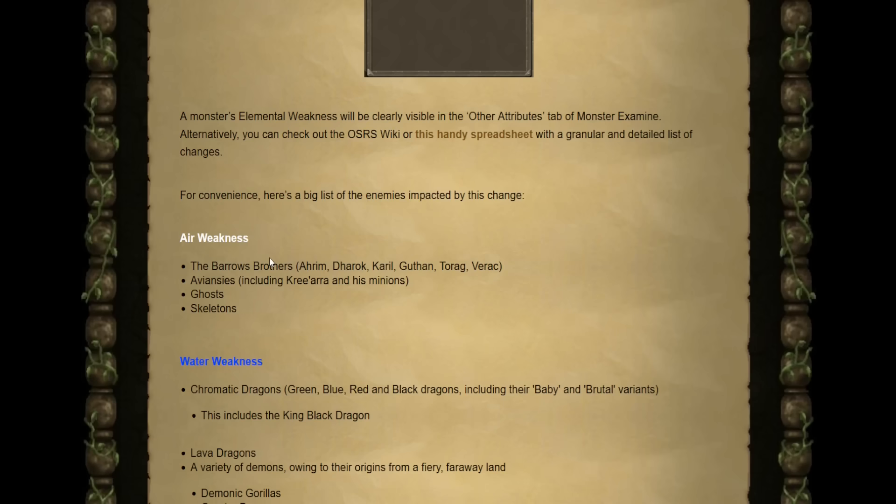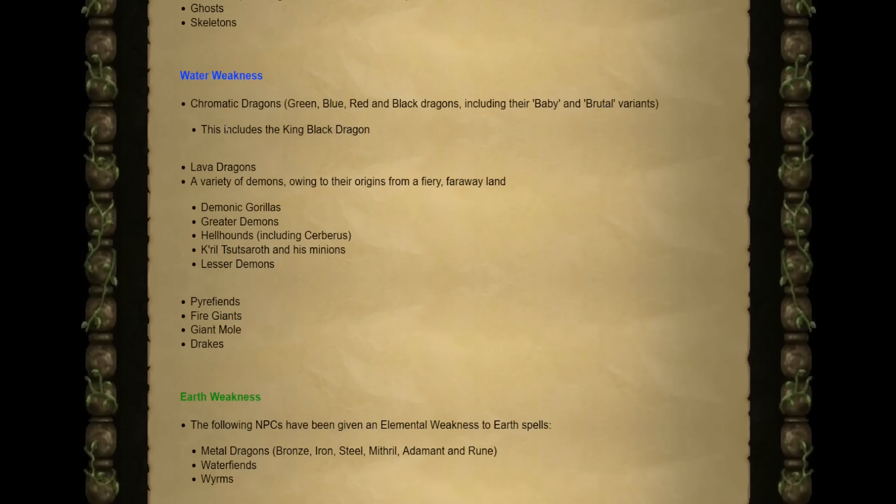As for some popular choices, the Barrows brothers now have a weakness to air, along with aviansies. All of the chromatic dragons — being the green, blue, red, and black, including their baby variants — are weak to water. This also includes the King Black Dragon.